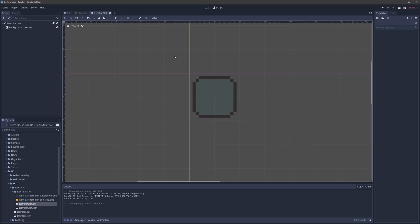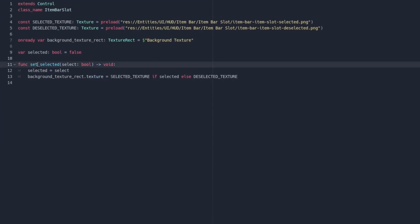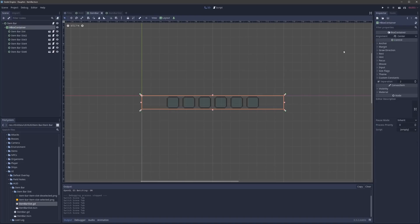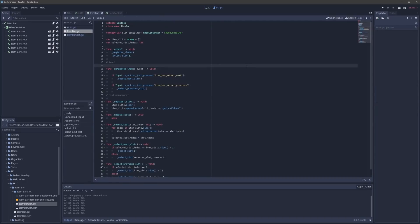Right now we're looking at the item bar slot, of which the item bar is composed. It's just a control parent with a text rect as a child. In the script, there's really only one function right now, and that is set_selected. All it does is set a flag and change the texture to be either the deselected texture that is transparent, or the selected texture which is that orange color. If we switch over to the item bar itself, we see those six slots here as we saw in the demo, represented in the hierarchy. The item bar itself is just a control, and its main child is a horizontal box container. After configuring that to align to the center and provide some spacing, all I have to do is drop six of these in, and they will be laid out perfectly. Here in the item bar script, we can see all 50 lines of code that provide the scrolling functionality. Right when the scene comes to life, the first thing we do is call register_slots, which saves an array of all the child item bar slots. Once we have that, we call select on the first one so it always appears highlighted when we start the game.